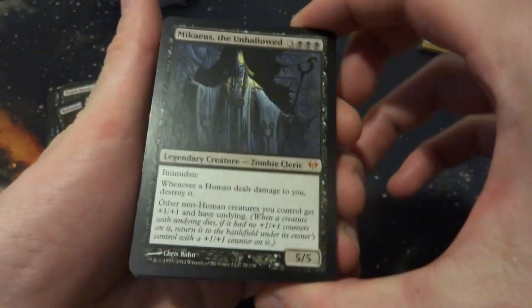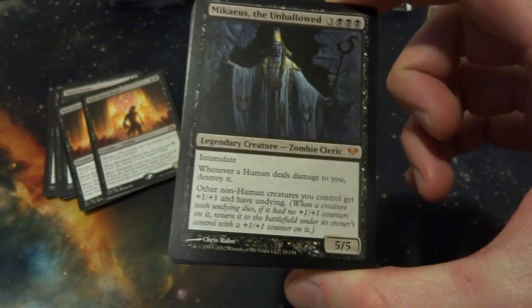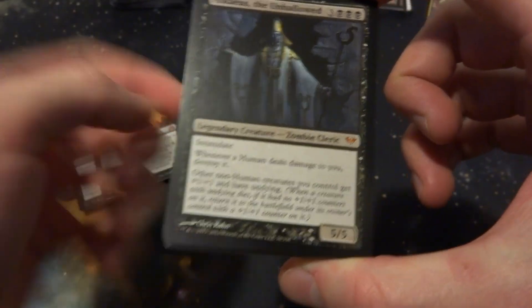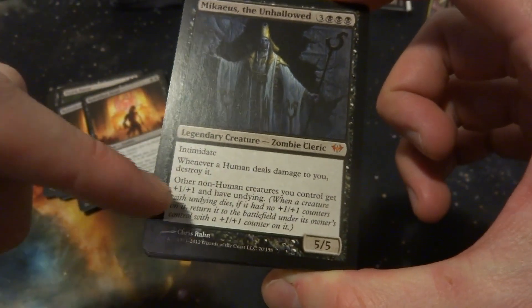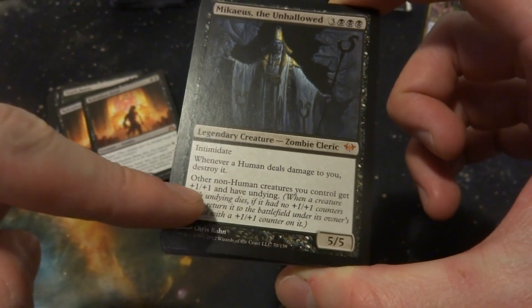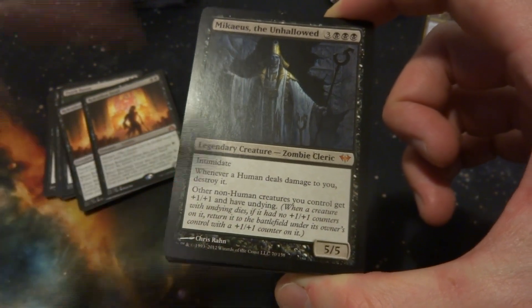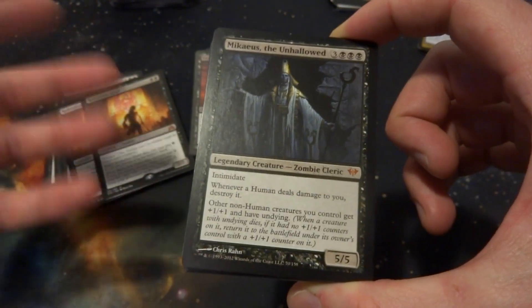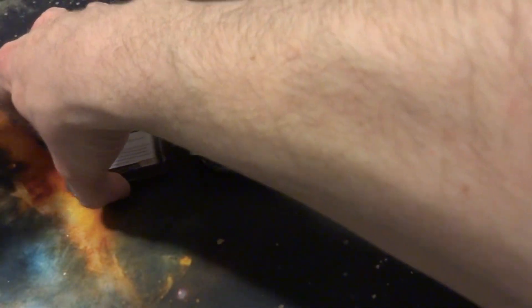Micheas the Unhallowed is a fantastic guy — 3 and 3 black so 6 mana total. You definitely need mono-black for the triple black cost. It has Intimidate, it's a 5/5 — whenever a human deals damage you destroy it. Other non-human creatures you control get +1/+1 and have Undying. Whenever a creature you control with Undying dies, if it has no +1/+1 counter on it, it returns with one. So your zombies once they die come back even stronger. Fantastic card — I have two so maybe at least one goes in there.